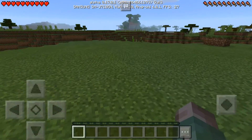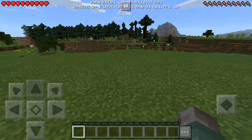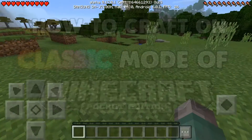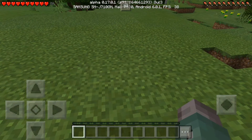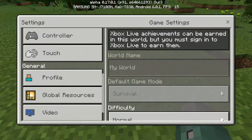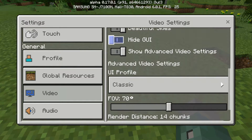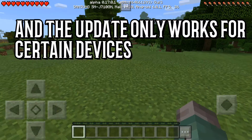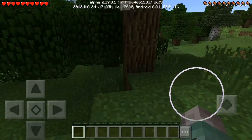Hey guys, welcome back to a brand new video! Today I'm gonna be doing a video on how to craft on classic mode of MCPE — aka Minecraft Pocket Edition — on 0.17.0.1. What you'll need to do first is go to the settings, then go to Video, go to Show Advanced Video Settings, and make it into Classic.